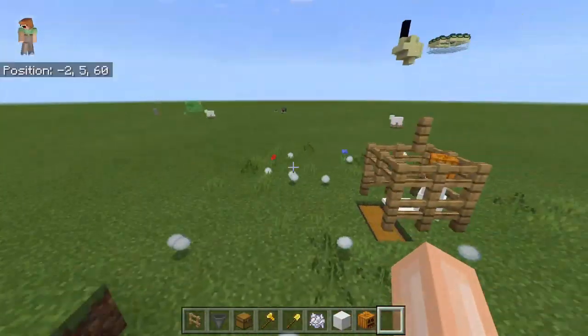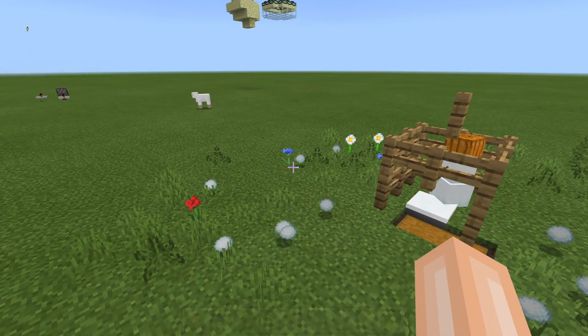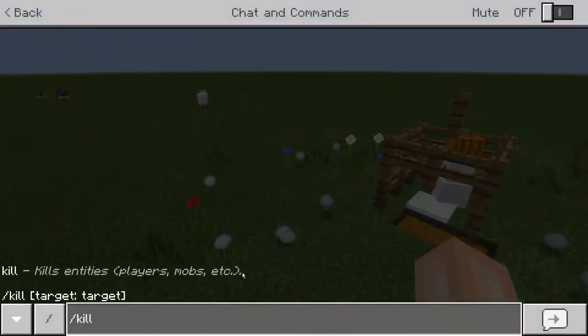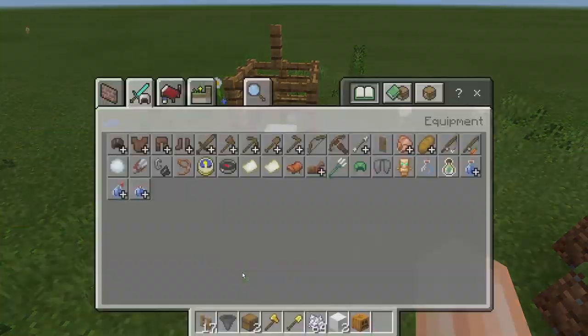You will be needing 17 oak fences, 1 hopper, 2 chests, a pumpkin head, and a double chest using 2 chests.